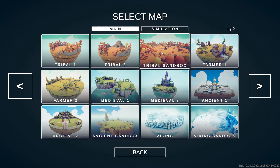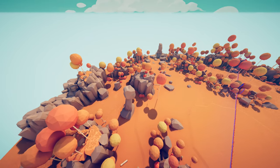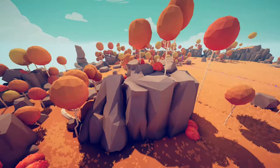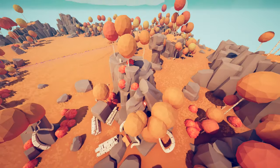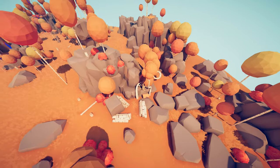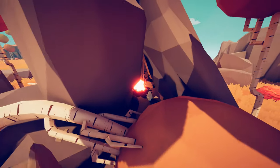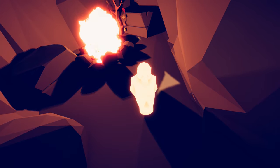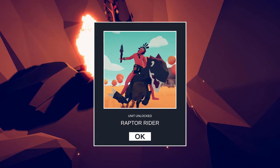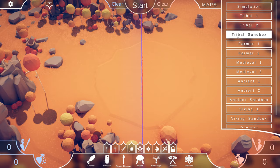Next you're going to want to go to the Tribal Sandbox map. Once you're in the map, go to Freecam mode and come to the left side — there's a big rock with trees on top of it. Right here between these trees there's going to be a campfire. Get right up next to this skull and it's going to start glowing, then eventually boom — you unlock the Raptor Rider secret unit.